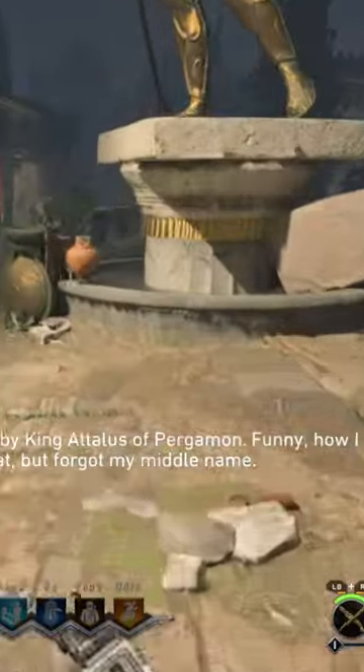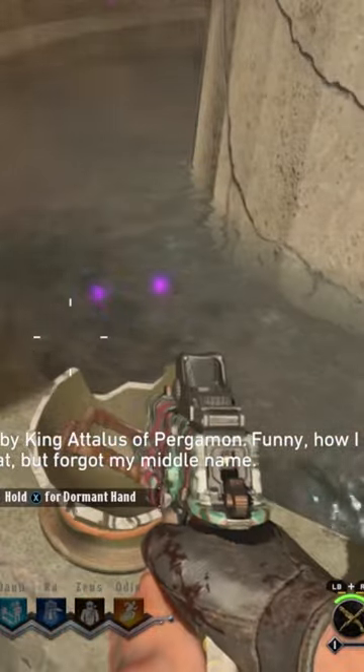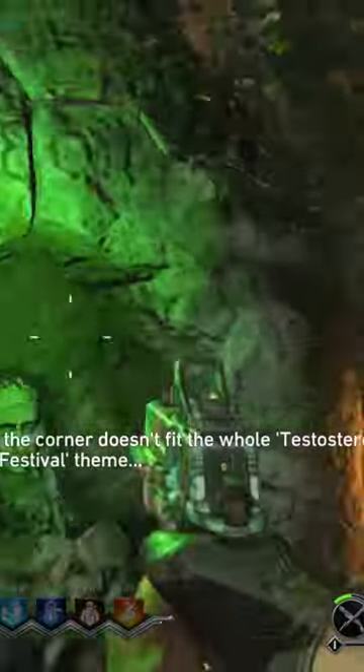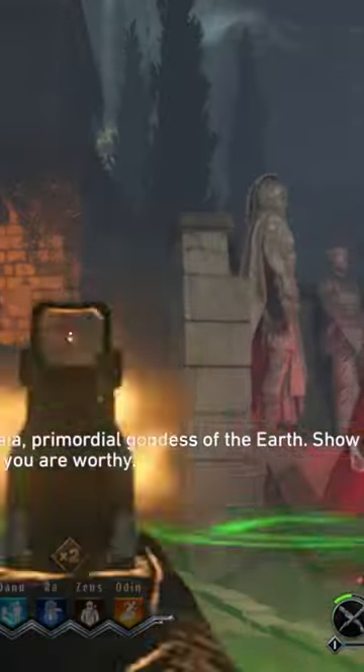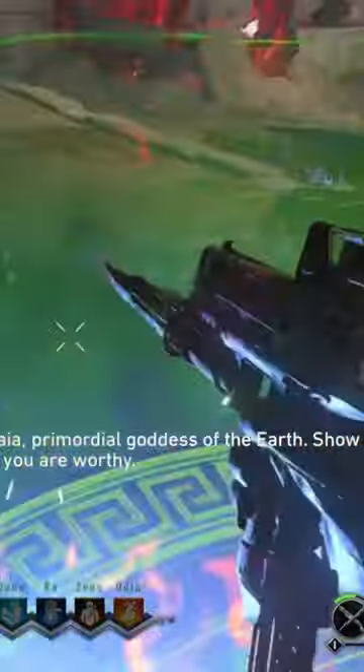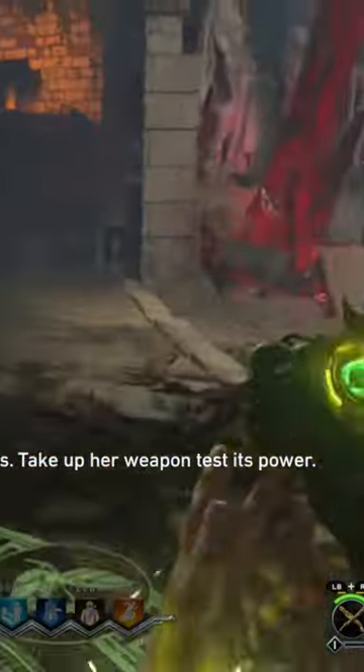You will then need to find a Dormant Hand. This is where mine was in this game, but there are 27 possible locations. You will then need to go to the Spartan Monument, where you will see the Statue of Gaia. Once you put the Dormant Hand in, you will have to survive 90 seconds in this green circle. You will then be able to pick up the Fallen Hand of Gaia.